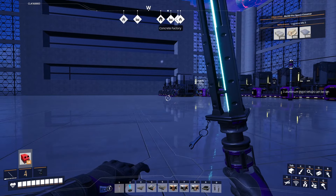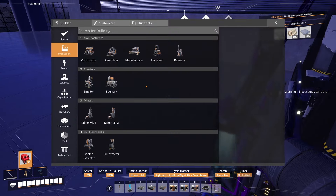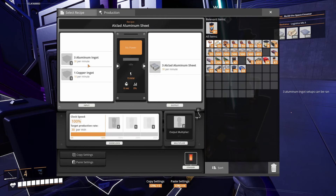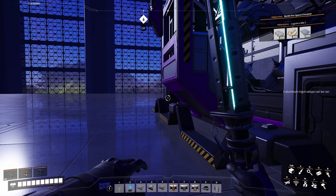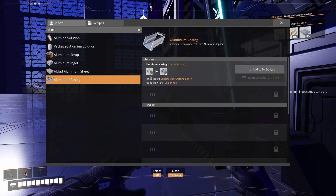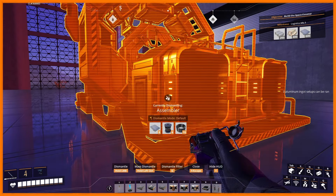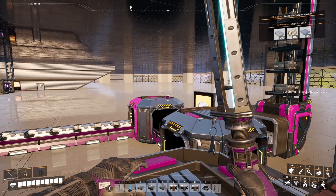Wait - the copper doesn't go into a foundry, it goes into an assembler. Opening up assembler recipes: for aluminum sheets we need 30 per minute, and since we're making 180 ingots we can run six assemblers. I think we'll use three, because another recipe also needs aluminum - aluminum casing is just a constructor. We need 90 per minute on that, so we can do 90 here and 90 on the other one. We'll do three assemblers and one constructor.